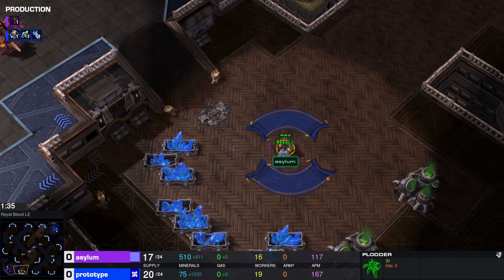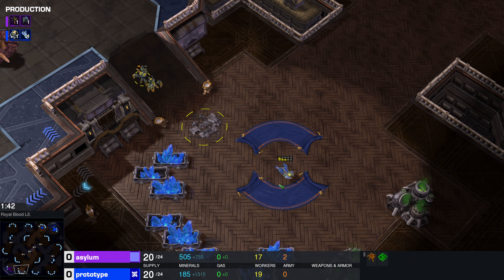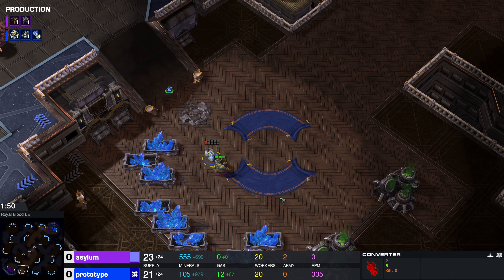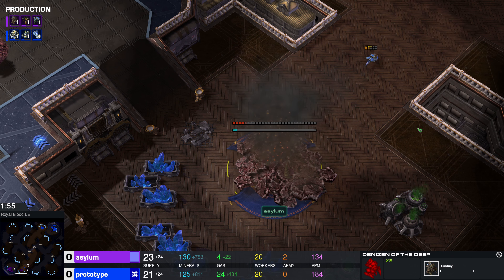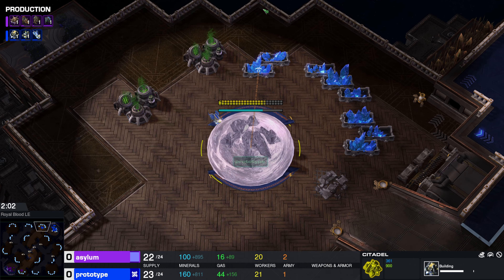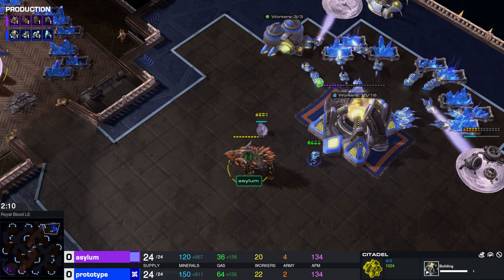It looks like Prototype is able to block the expansion for Asylum right here. This will slow him down. These plotters, the workers for the Dragons, actually seem a little bit more squishy than the converters for the Chiron, which is really interesting. Finally, Asylum is able to chase Prototype away and throw down his expansion right here. I really do think Prototype already did enough damage, though. This really slowed down Asylum a lot, and taking a look at Prototype's side of the map, he already has a Citadel almost finished, so he will be ahead in bases for a short while.